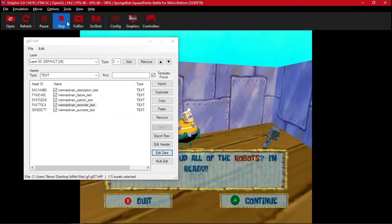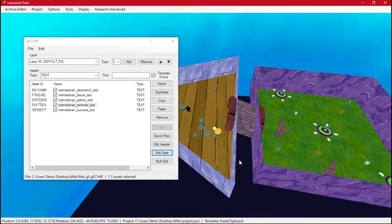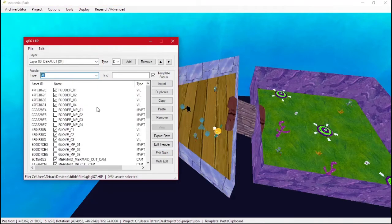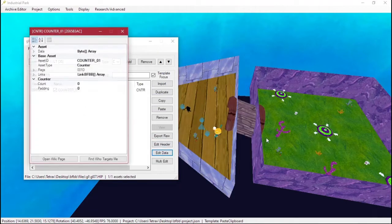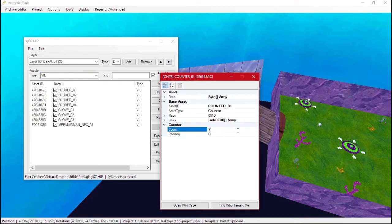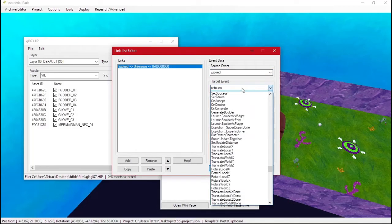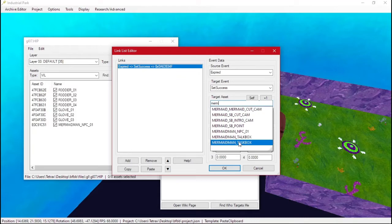That's not what we're here for — we're here to start the mission. Now we can do the same thing as a previous video where you beat up all the t-keys, except now we do it for these robots. We'll add a counter and count how many robots we have: one, two, three, four, five, six, seven robots. On expired — when the counter hits zero — this will set success on Mermaid Man's mission taskbox.